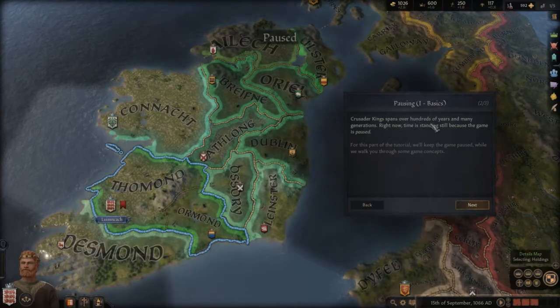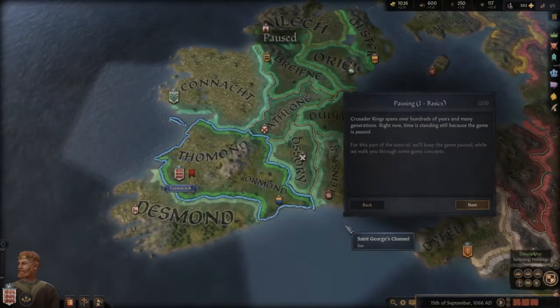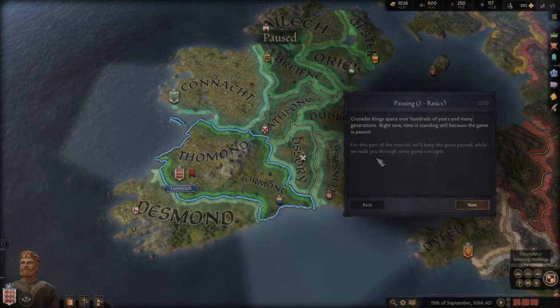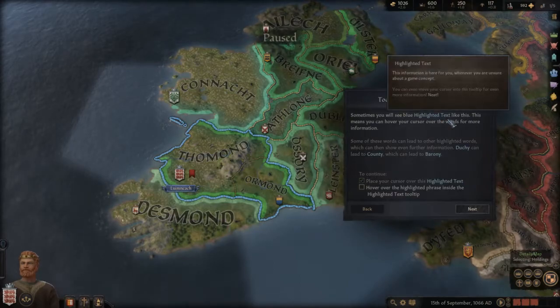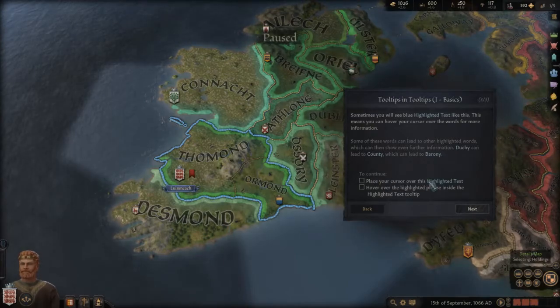Crusader Kings spans over hundreds of years and many generations. Right now, time is staying still because the game is paused. Here's the time on the screen — this part will get the game going while we work through some game concepts. You will also see blue highlighted text, which means you can hover your cursor over the words for more information.